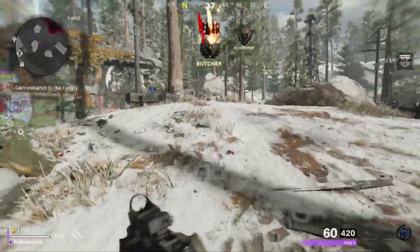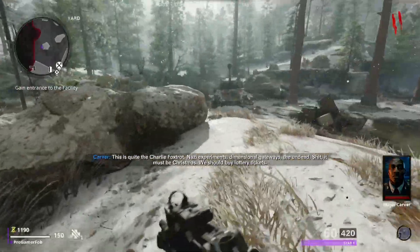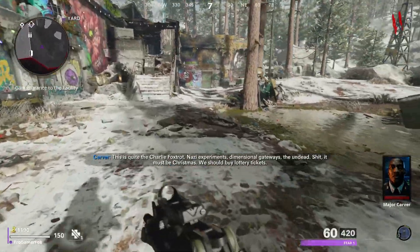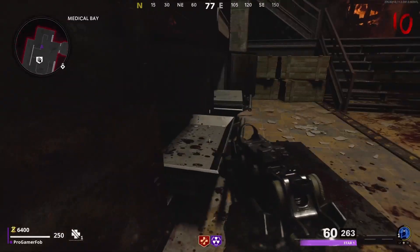To start this glitch you'll obviously need PhD Flopper. When you're getting into The Machine, just play through the rounds, turn on power, go to the Dark Ether to get the Pack-a-Punch part, and while you're in there go ahead and buy PhD. For your PhD to even initiate the slide, it will need to be at least level four.